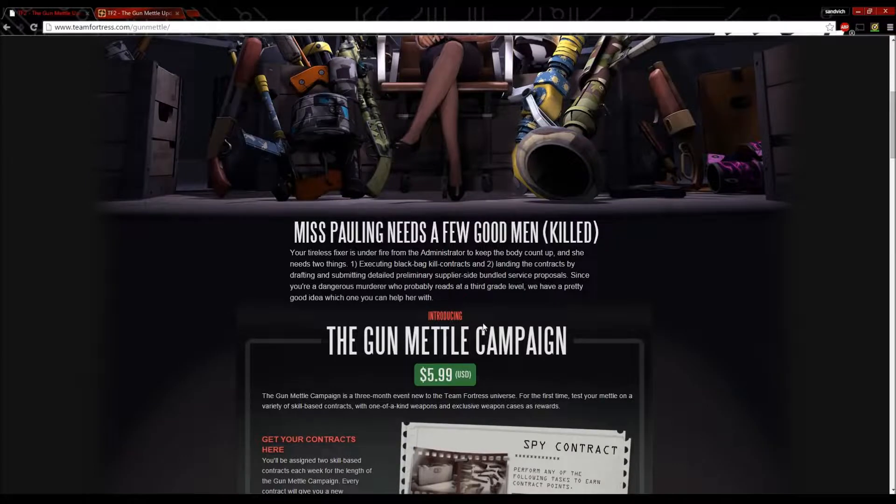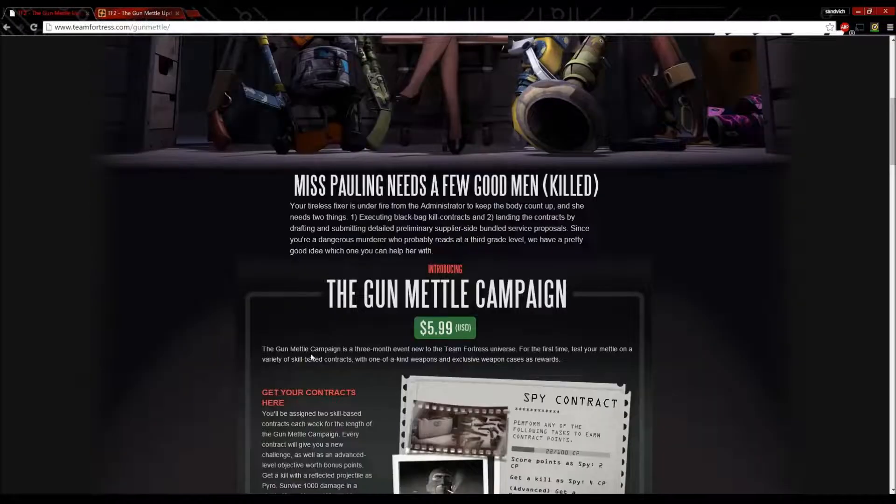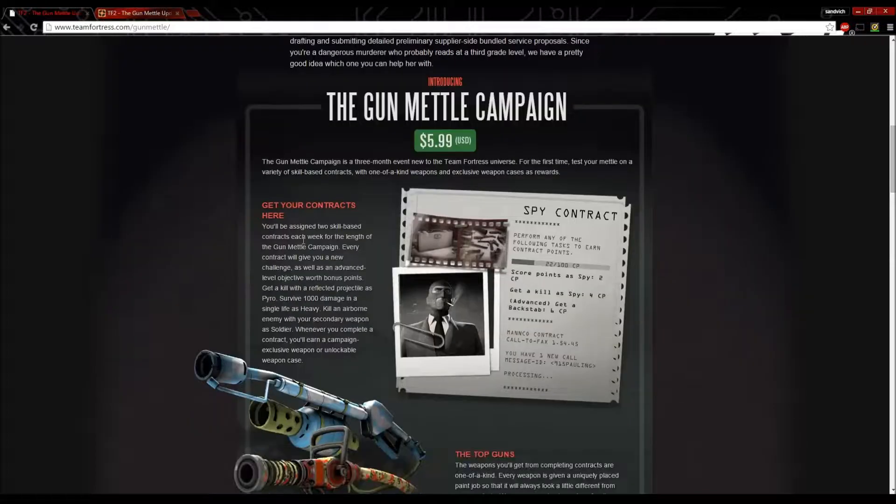Introducing the Gunmetal Campaign — $5 US. The Gunmetal Campaign is a three-month event new to the Team Fortress universe. For the first time, test your metal on a variety of skill-based contracts with one-of-a-kind weapons and exclusive weapon cases as a reward. You'll be assigned two new skill-based contracts each week for the length of the Gunmetal Campaign.